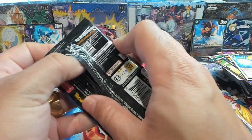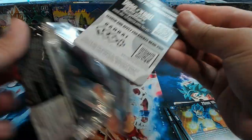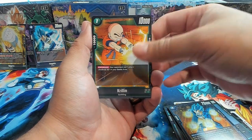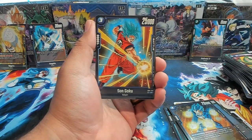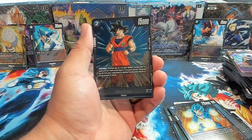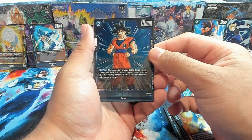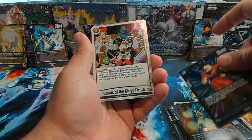Alright, all comes down to this last pack. I can't complain — the luck has been really good. We pulled three SRs and an Alt Art from just a handful of packs, not even a booster box. I think it was a fantastic opening. If y'all have been around on the channel for the last week or two, you've seen some major heat being pulled. We have a Son Goku — on play, choose up to one of your battle cards with a cost of four or more and return it to the hand, and choose up to one of your opponent's battle cards and return it to its owner's hand. That's pretty good. And a Ginyu Force.